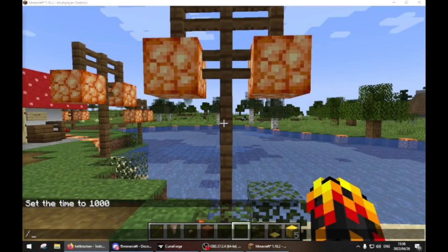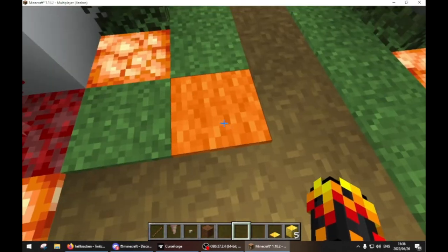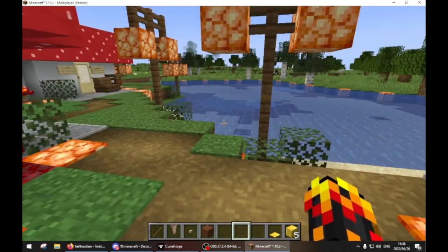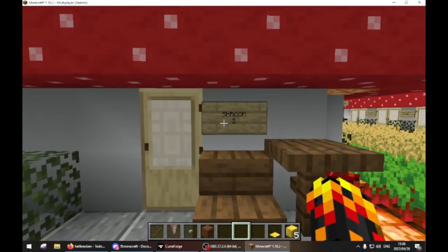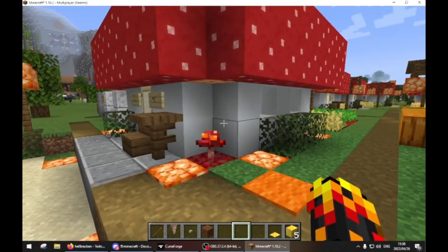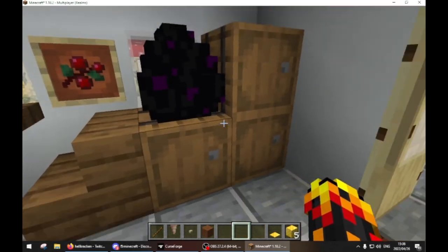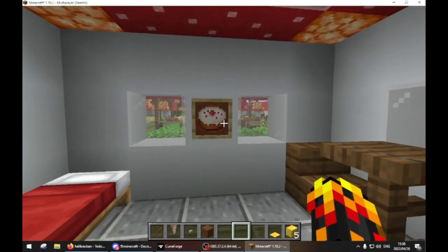Hi everyone, this will be the last three streams for the realm. This is spawn, so when you come to the realm this is where you spawn. I made this little village — I call it Shroom Town. Every room has a number: Shroom One, Shroom Two, Shroom Three. Inside these rooms are actually quite lovely — you've got a bed, a table, some storage, and I placed some food in for everyone.